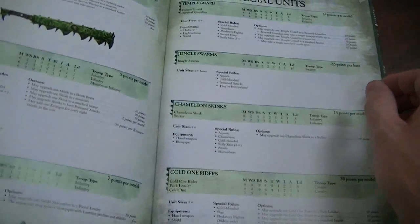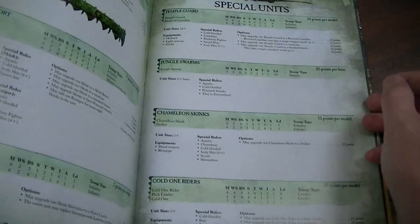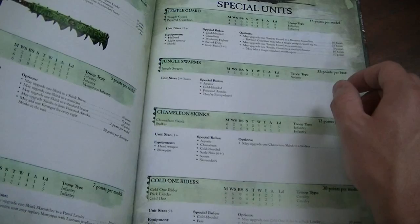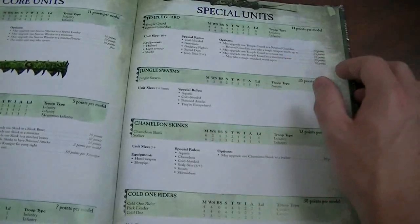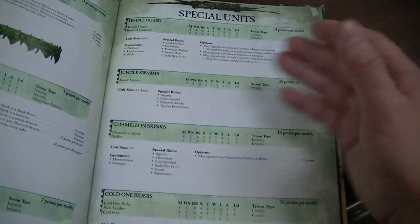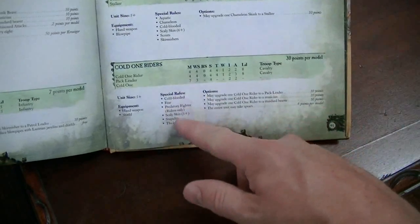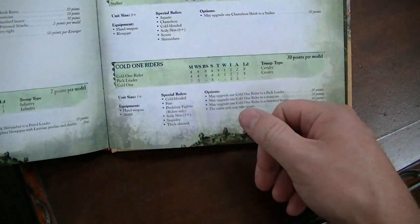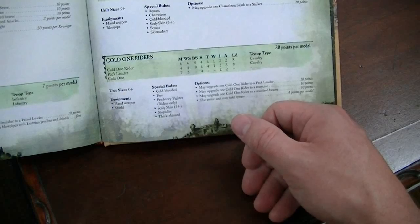Definitely Temple Guard. I'll probably have a Slann and Temple Guard in mind — Temple Guard are an absolute must, absolute beasts. I'll throw in a couple Jungle Swarms just to check them out. Cold One Riders are still 30 points each — yikes. Quite frankly, other than Predatory Fighter, which they all have now, I don't think they really did anything for Cold One Riders. I just want to cry for Cold One Riders.